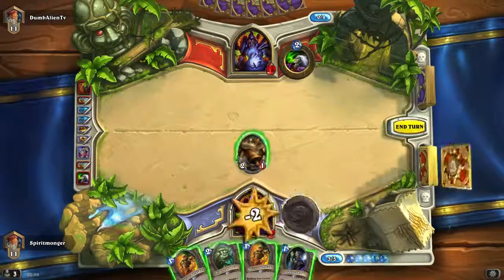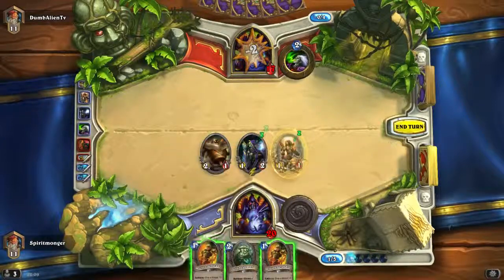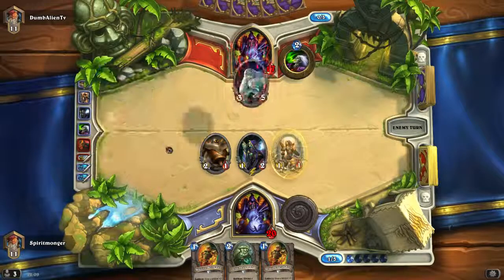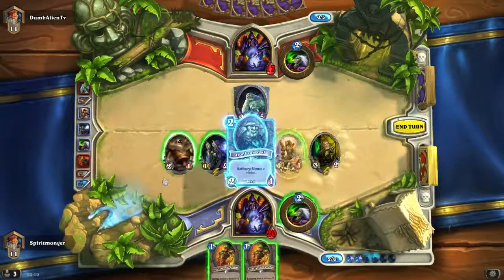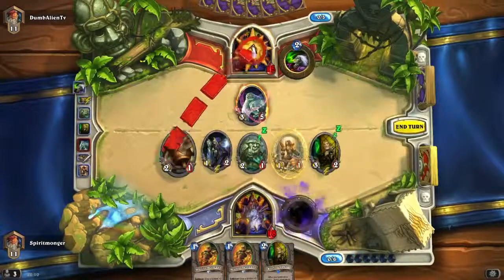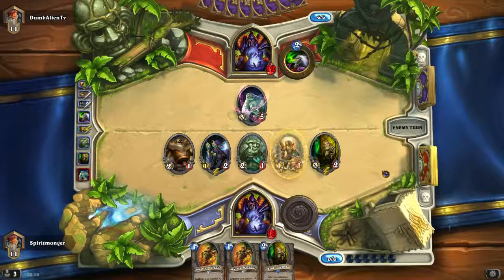Well we can still make it. Let's draw a card, play this, play that, get him in the face. We should play him now — Abusive Sergeant. Maybe we can save it for something really scary. Yeah we want to silence that, definitely. Let's play another one, let's give him the full force — 6, 8, 9, 10 damage; he goes to 6. We don't do that yet. Probably he's going to play something to clear my board again — I hope not.